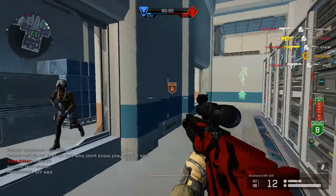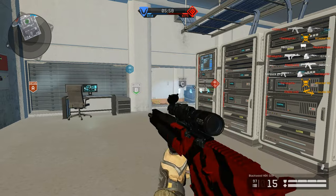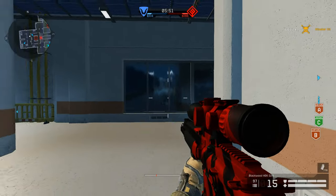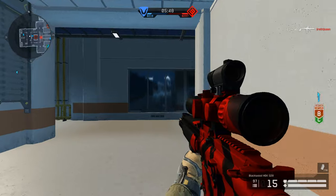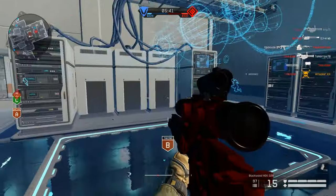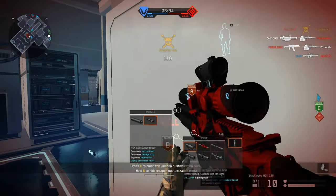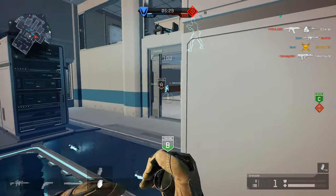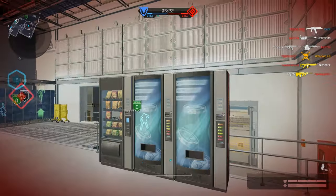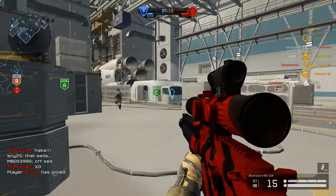This gun is actually quite interesting because it has a ton of custom attachments. As you probably saw earlier, when you put its custom scopes on, half your screen is covered. This one is the basic equivalent of the fast zoom. The other one looks even bigger — so massive you'd think it's at least 10x magnification, but it's actually a red dot at 2.5 magnification with fast zoom. Interesting choices with the attachments.